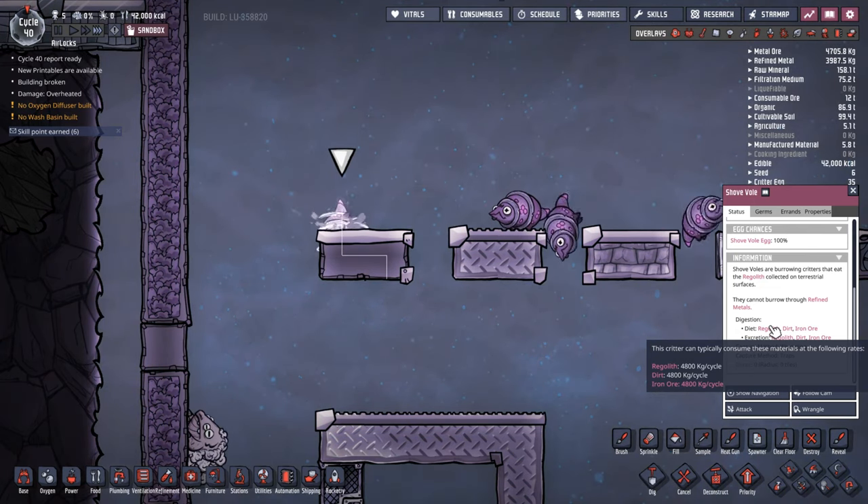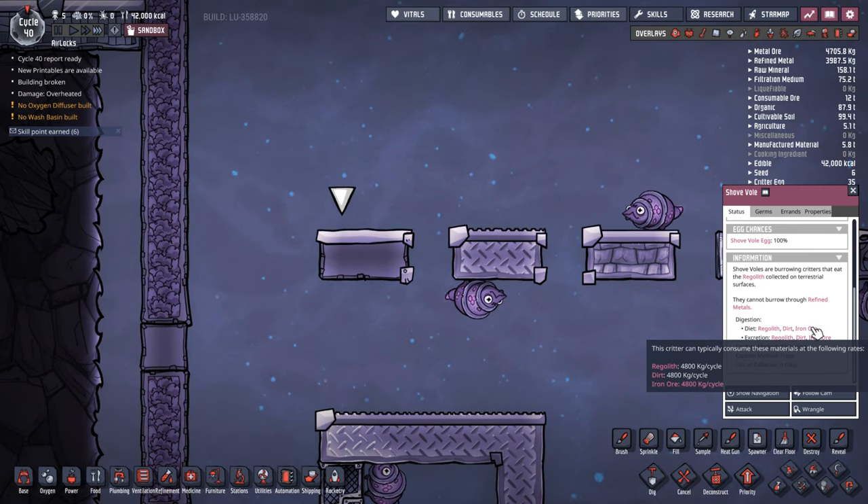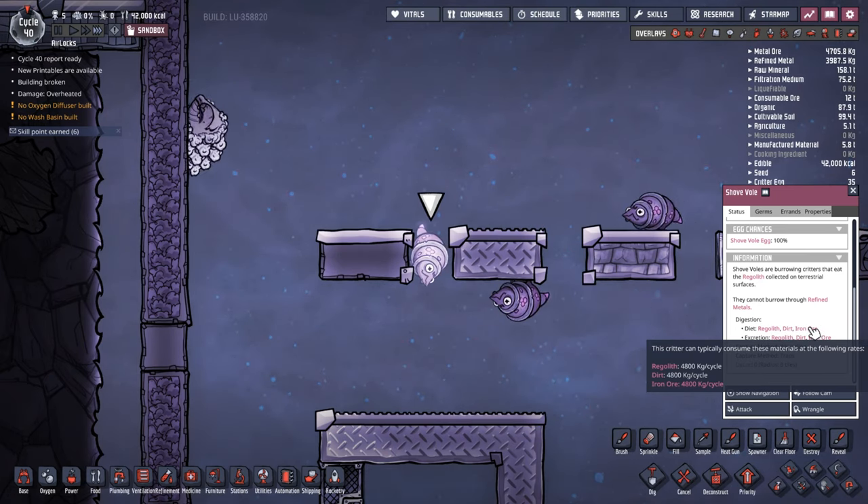Regolith we actually have no real use for. Dirt can be useful. Iron ore, obviously we're going to probably need to convert a lot of that into iron to actually convert it into steel.